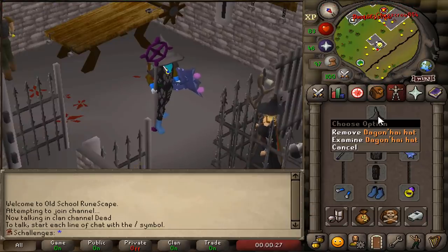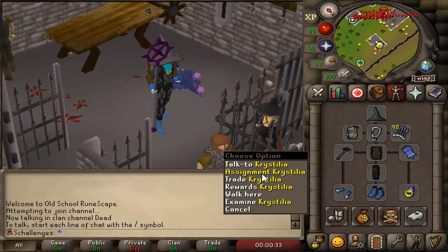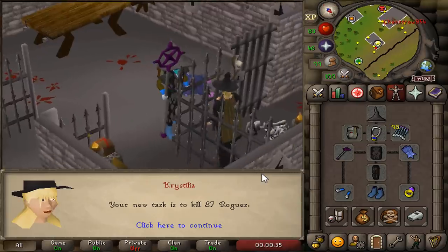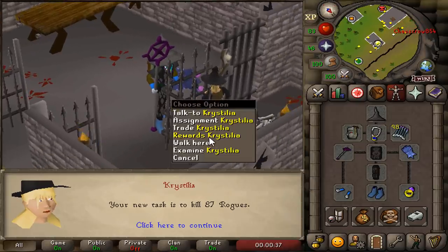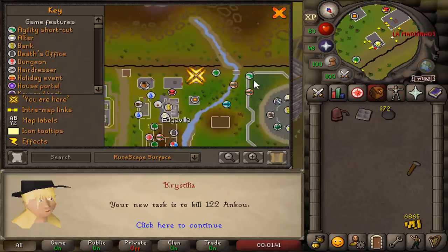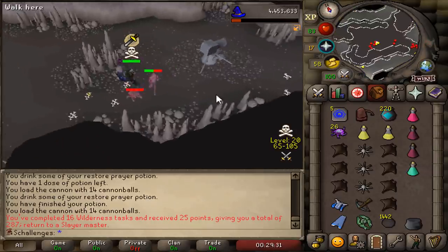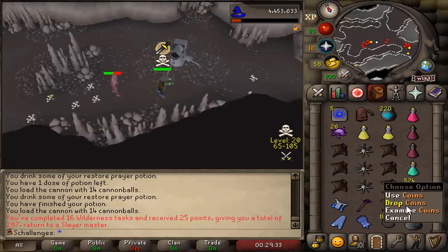We got the Dagonite hat, but we need the top and the bottom. Crystallia, give me something in the Slayer cave. Rogues — we're skipping that. Fire Giants — gotta skip that one as well. Hill Jacks — oh my god, what are these tasks? Ankou — Ankou is a great task. I think what I said about Ankou before was that it was a crappy task, but I've changed my mind.